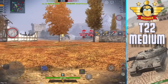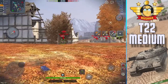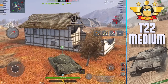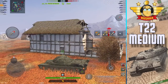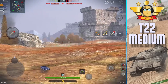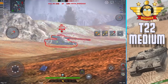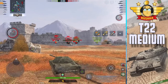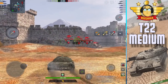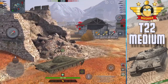You've got 310 alpha and 240 millimeters of base pen, which you can max out to 300 with heat rounds. Our mate Kyro on the left — there's his ammo rack, ta-ta, thanks for coming. Bear in mind the red team has had an ammo-racked tank, and there's also a tank sitting AFK in the back-left corner, so we're effectively playing against five players and still getting flogged.